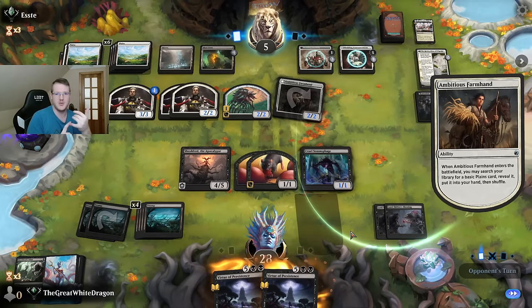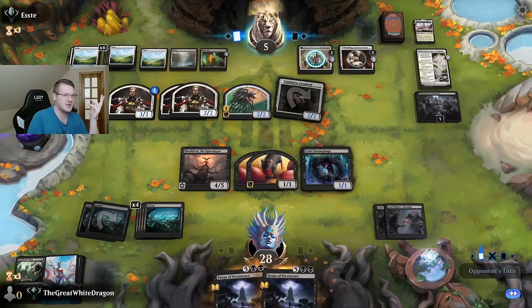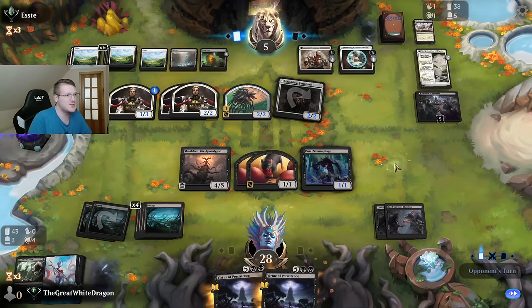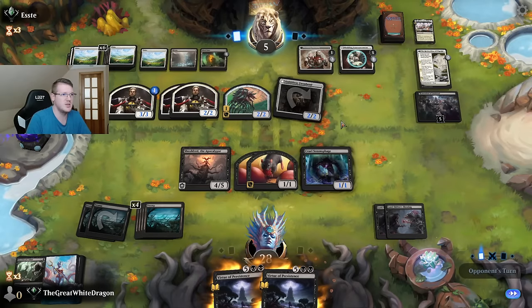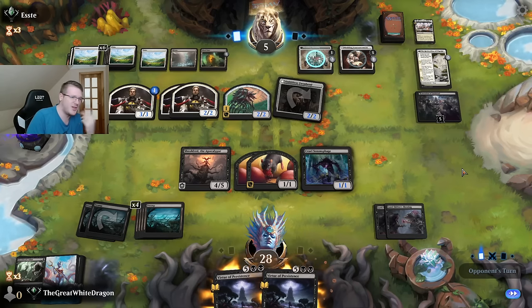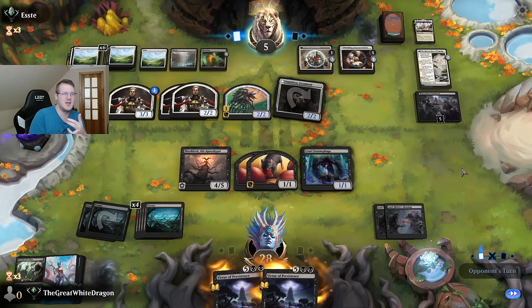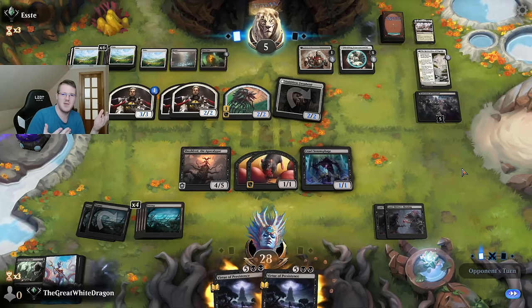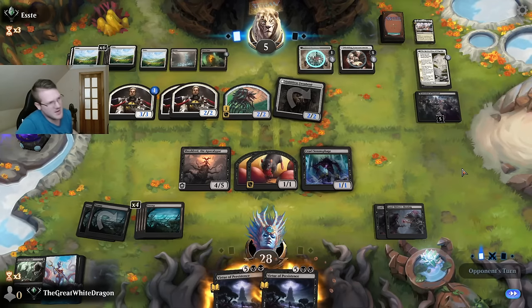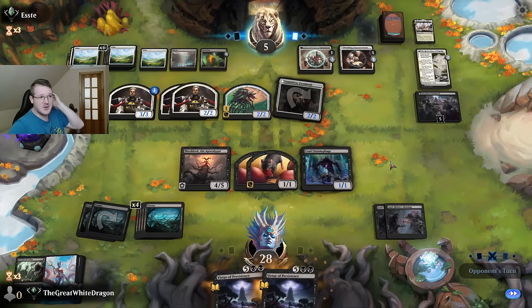Who do you think is the winner of the new expansion? I think it's honestly mono black because it has Virtue of Persistence — currently it's the best virtue because it already plays into a bunch of things we're already playing, so it's just a 10 out of 10 banger. The other virtues are kind of bad. The white one is kind of OP under the right circumstances — it's just an instant free win. But the green one, if it was five mana it would be useful, but it's not, so it's kind of garbage honestly.